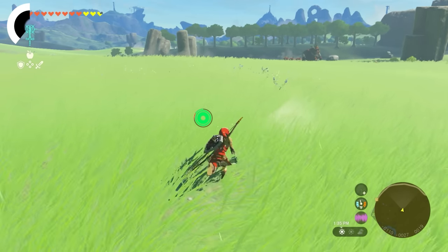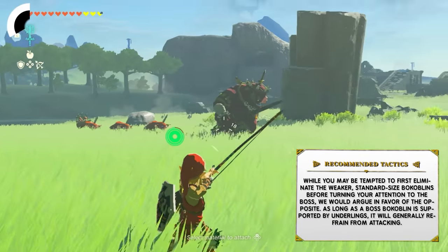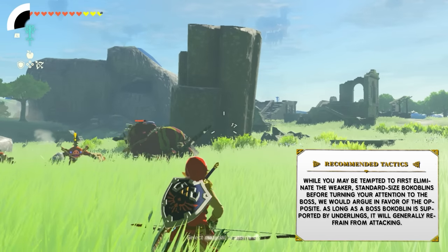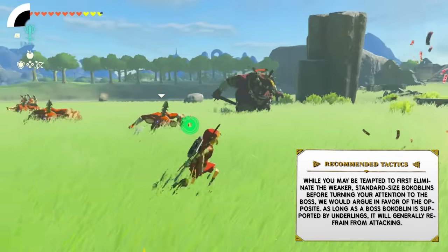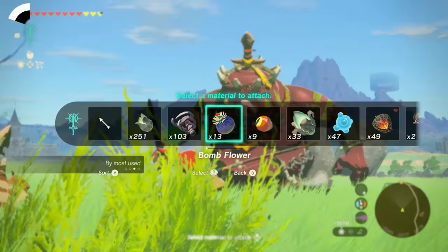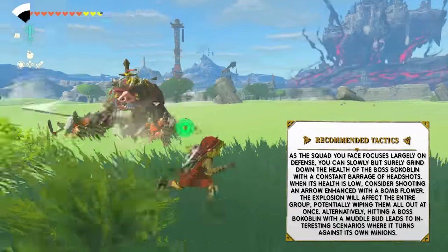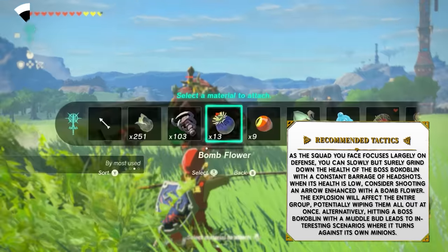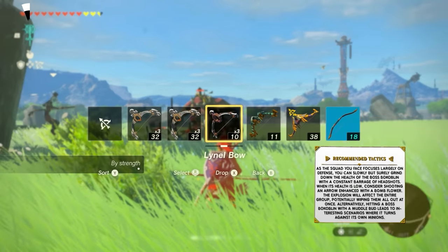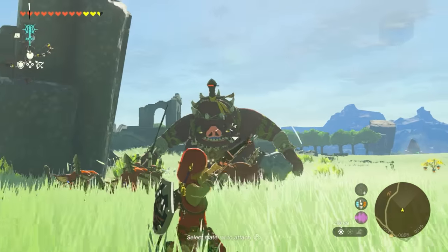Now for the Boss Bokoblin — something I actually didn't know about. While you may be tempted to first eliminate the weaker standard-sized Bokoblins before turning your attention to the boss, Nintendo actually argues the opposite. As long as the Boss Bokoblin is supported by its underlings, it'll generally refrain from attacking as the squad focuses largely on defense. You can slowly but surely grind down the health of a Boss Bokoblin with a constant barrage of headshots, then move on to another topic and come back to it.